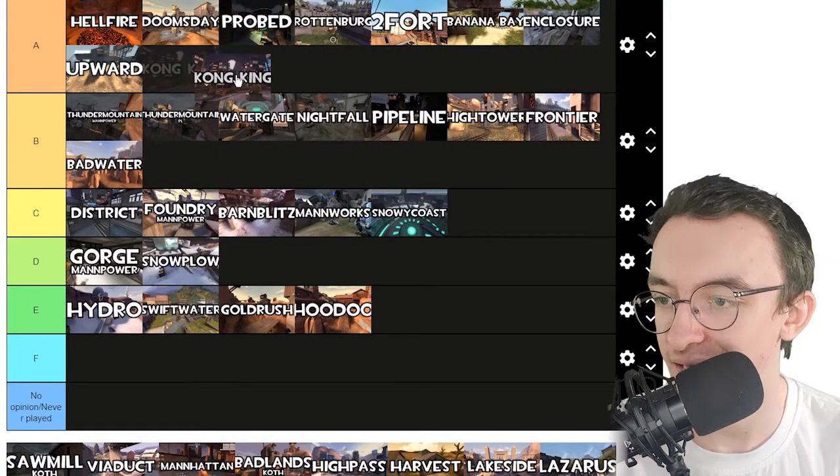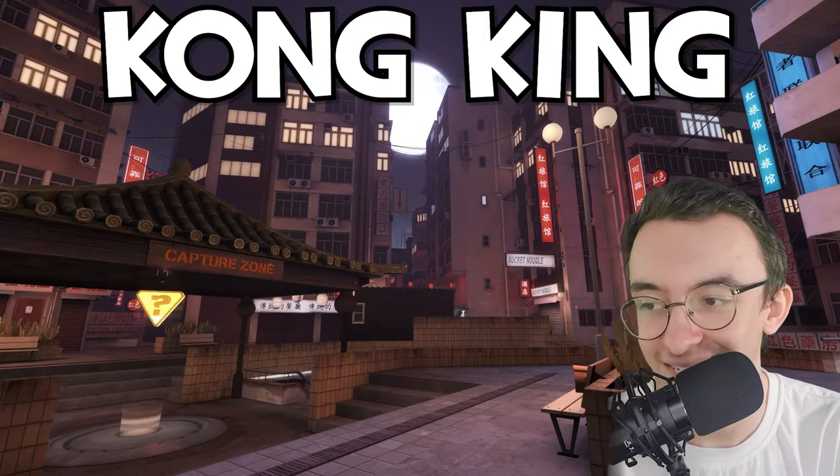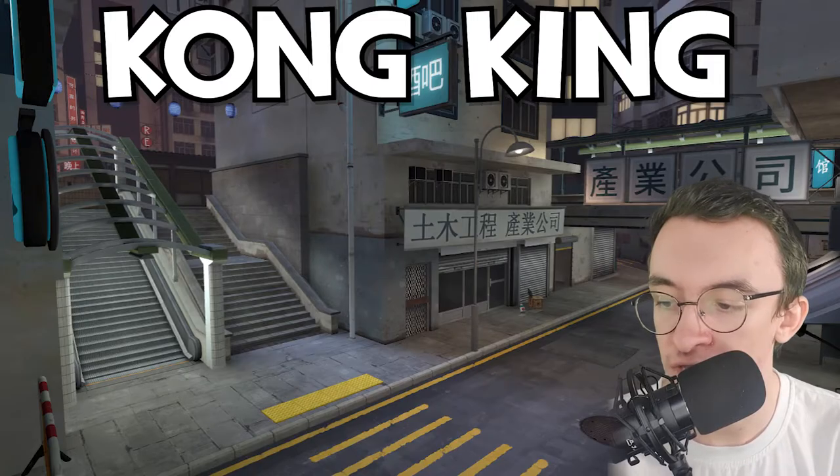Conking — B tier. This is a high B, bordering on A and B. I do like the whole theme of it, but I don't like it enough for it to be A tier.